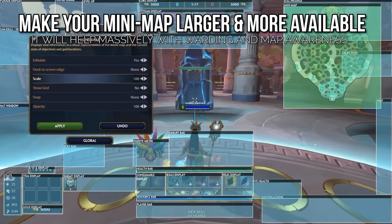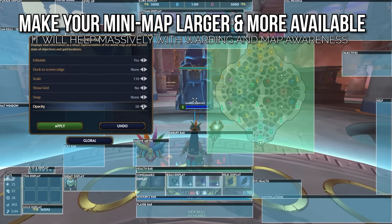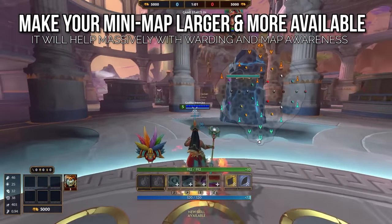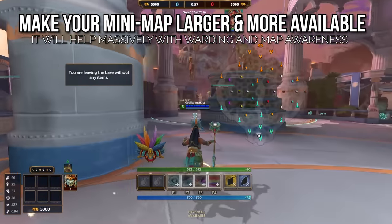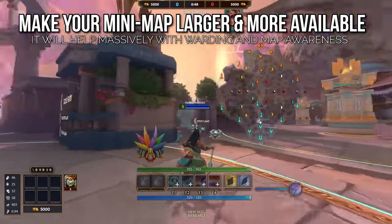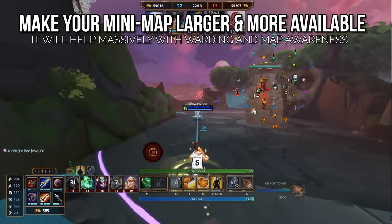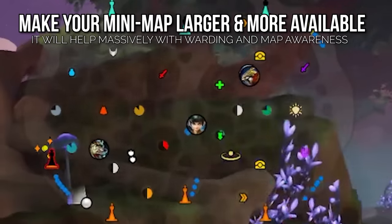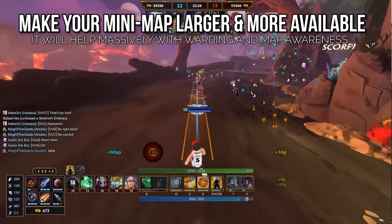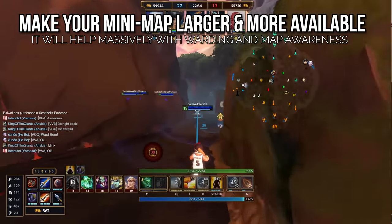Finally, number five: make your minimap larger, drop its opacity, and put it near the middle of the screen. The default map layout makes it very hard to build the habit of looking at your map every 5–10 seconds, which is something you should absolutely be doing. From personal experience, it's a lot easier to develop that habit when you only have to glance slightly to the right rather than look all the way across your screen. Dropping the opacity allows the map to stay near the centre but be much less intrusive. This is especially good if you're already familiar with the map geometry, as god icons, objectives, and camps will still be very visible. Play around with it and find a compromise — checking the map every 5–10 seconds will massively improve your game awareness and make you realise the value of warding.